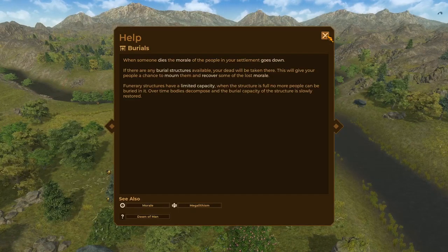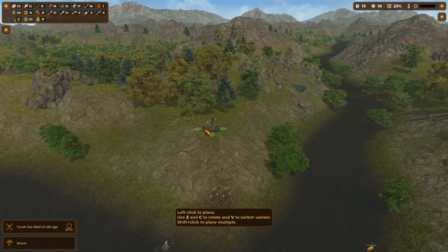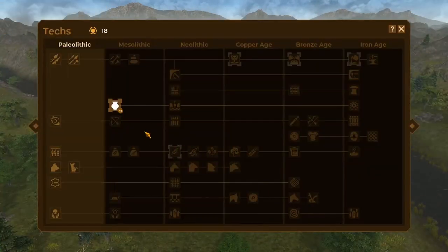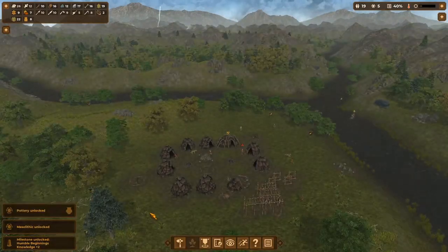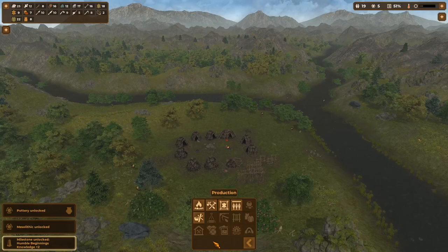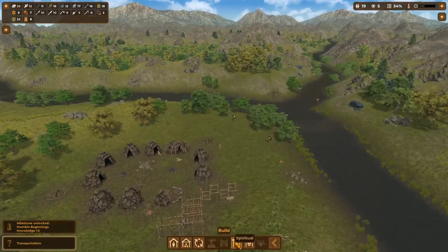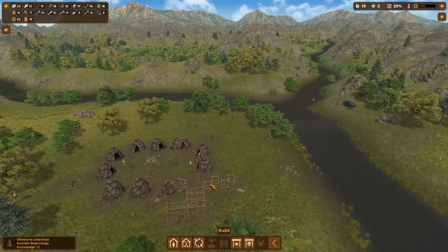Someone just died of old age, but I guess now we'll be able to try out that burial mound. I know the villagers' morale will go down, but I think they will just automatically bring the body there. Let's build another burial mound just in case, because I'm sure we're going to lose more villagers in the future. It's annoying how the storm always disrupts my game speed, but I finally have enough tech points to unlock the next age. Looks like I'm forced to choose pottery, but luckily now I will only have to get 7 tech points to unlock the next items. Transportation is popping up on the left — I don't think I have that unlocked yet, but that is another key element because it will increase the gathering speed of your villagers.